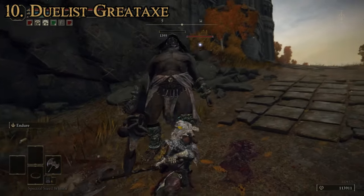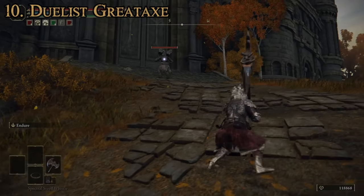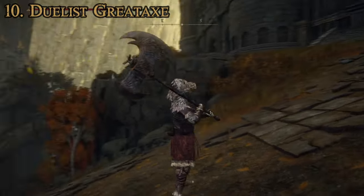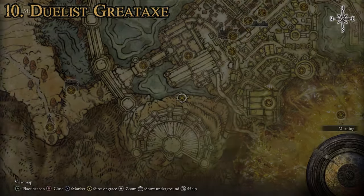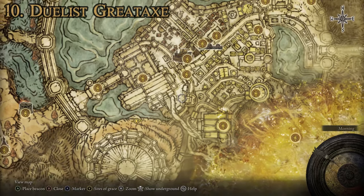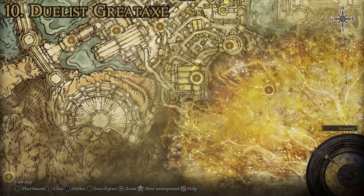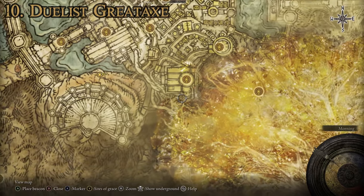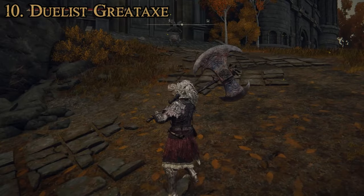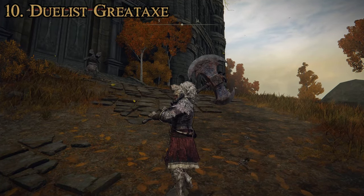Just keep killing this guy until you get it. There's another duelist nearby, but he doesn't drop the axe because he's wielding the war hammers — which are cool, but not the axe. So again, that's right here on the map by the Colosseum, the closest site of grace being the West Capitol Ramparts. Just keep killing him until he drops the Duelist's Great Axe. That is how you get this one.